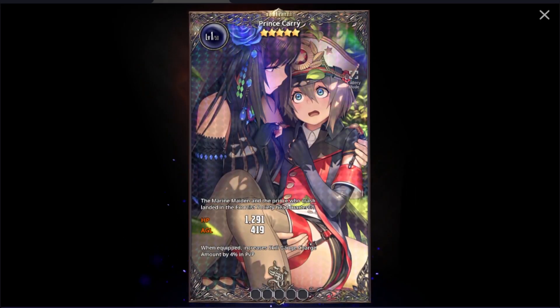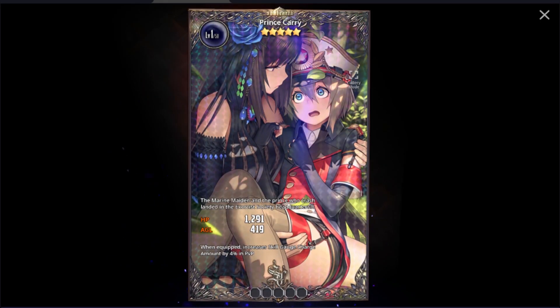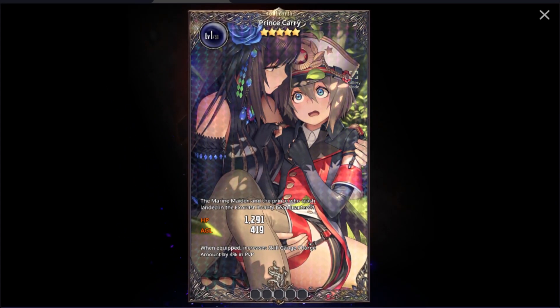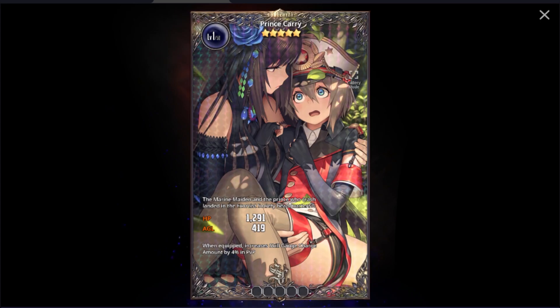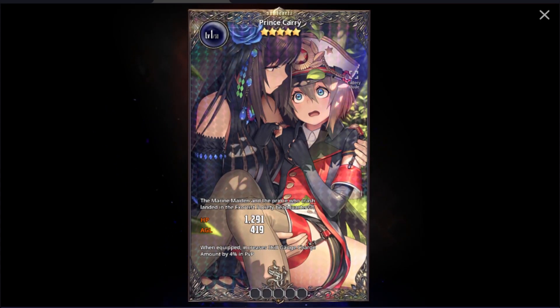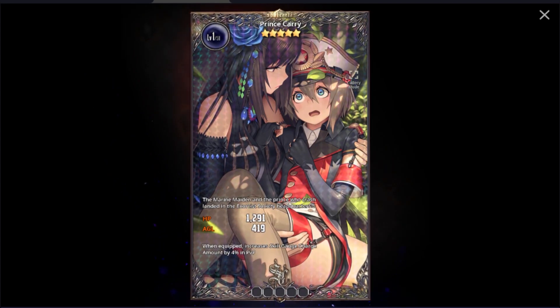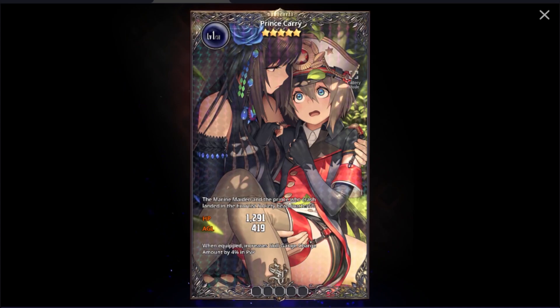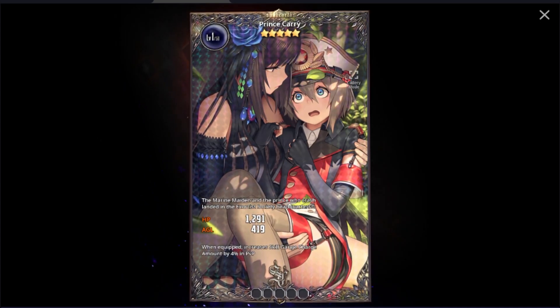Next we have Prince Cary, a very amazing Solacarta that allows your unit to act before others. If you're interested in a PvP Solacarta that works great on supporters like Anemone or debuffers like Lemos, make sure to pick up this Carta — it is a very strong option for Devil Rumble and Endless Duel.